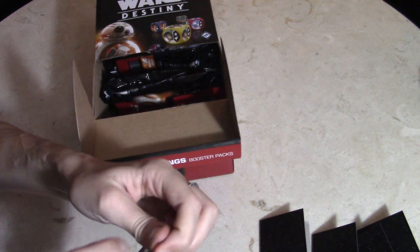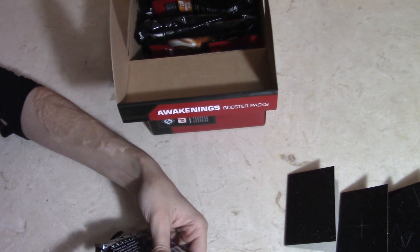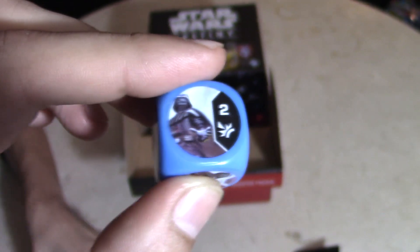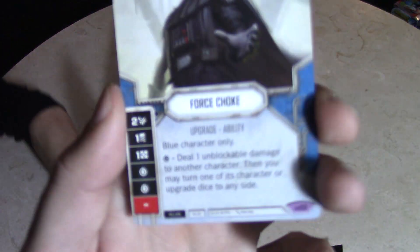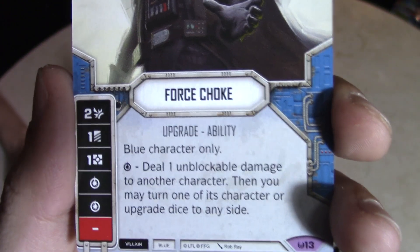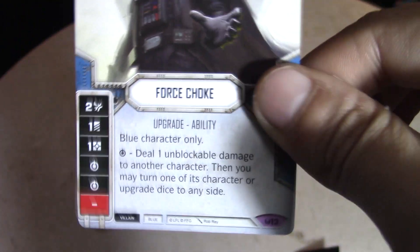My turn, then Lexi's turn. She's got her pack. For the dice she has another Vader — but it's definitely not the character die this time, it's some sort of upgrade. Force Choke upgrade ability — blue character only, deal one unblockable damage to another character, then you may turn one of its character die or upgrade to any side. And that's also a legendary! Lexi's pulled two legendaries in both her packs — we couldn't pull one legendary in 10 packs last time. Force Choke, another legendary, and then we also got Resistance HQ.